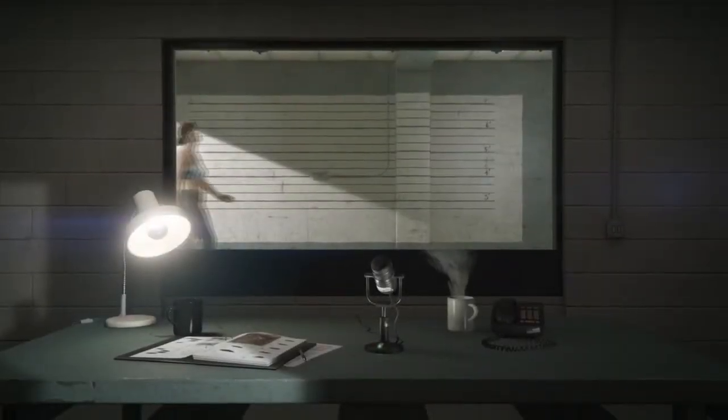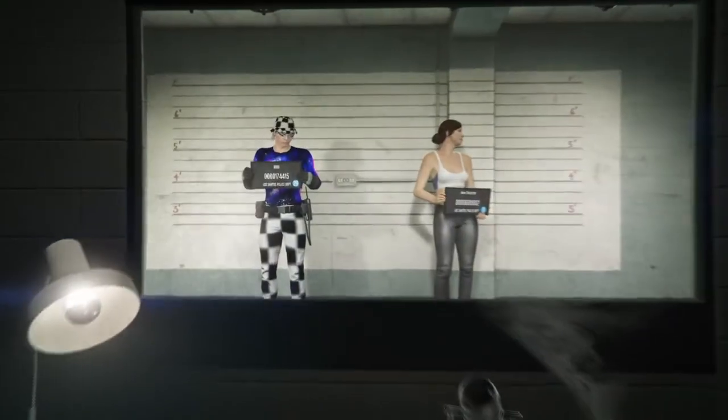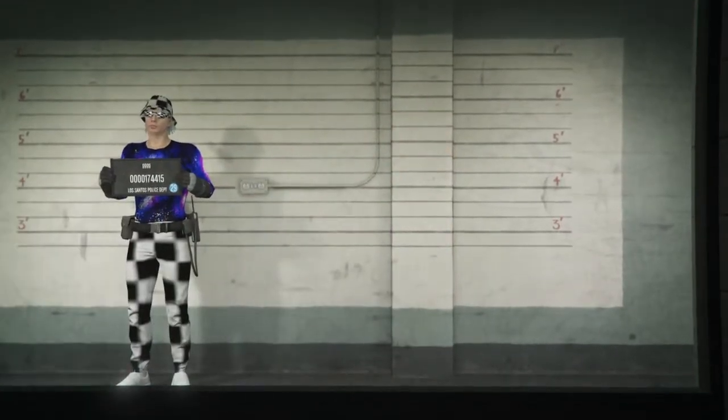After this you just want to go to swap character. So after you go to swap character, just load into that. Then you just want to go to your female. Make sure your male character is on the left and your female is on the right, so click on that.